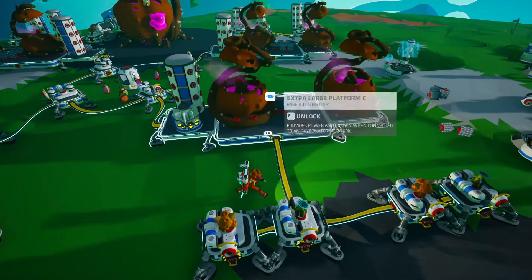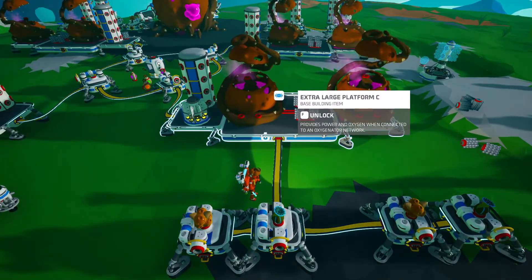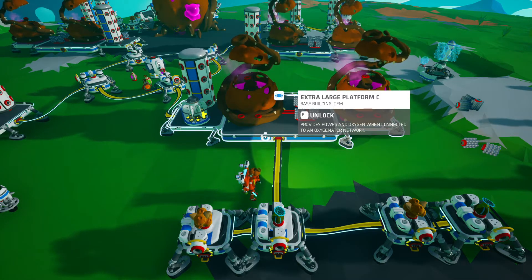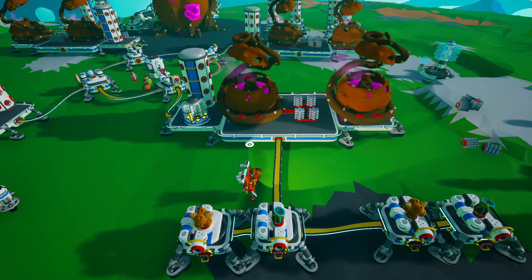The base of the build is the extra large platform C. You don't have to use this — you can use a smaller platform, it just has to be able to fit the cauldron itself and then a silo or some sort of storage unit. That's pretty much it; you can make do with whatever you want. This will give you a general idea of what I'm going for with this build.